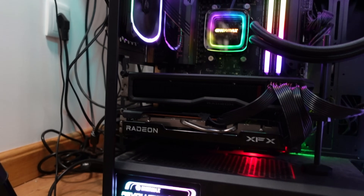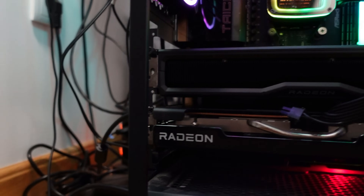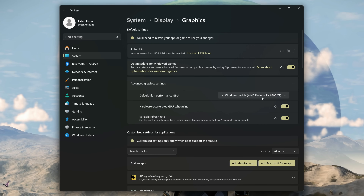I realized I wasn't using the multi-GPU feature the way it was supposed to work. In order for lossless scaling multi-GPU to work correctly, you need to set the GPU that will run lossless scaling as the output GPU — meaning connect the monitor to the RX 6500 XT, then go to Windows Graphics Settings and select the RX 7800 XT as the main performance GPU for gaming. The 7800 XT handles gaming only, and the 6500 XT handles output and lossless scaling.